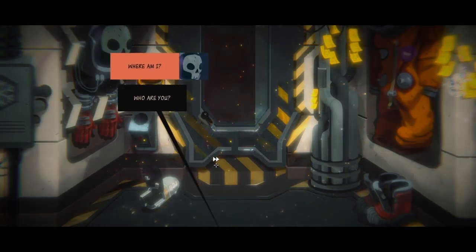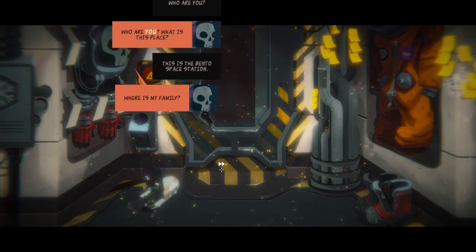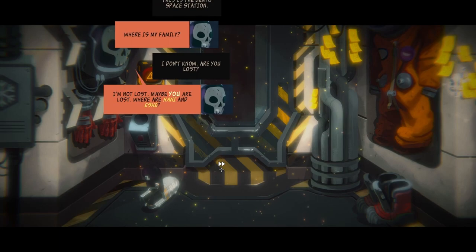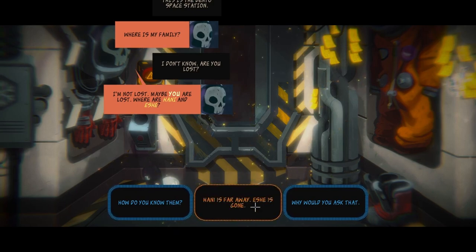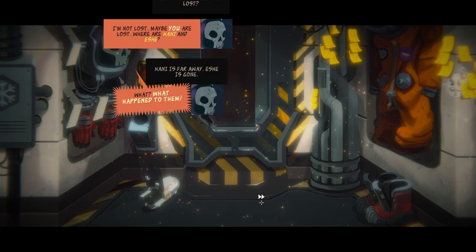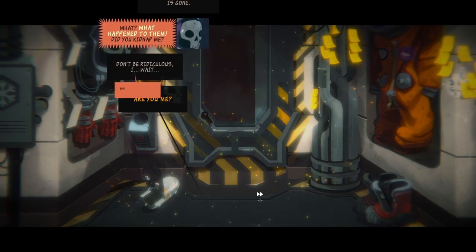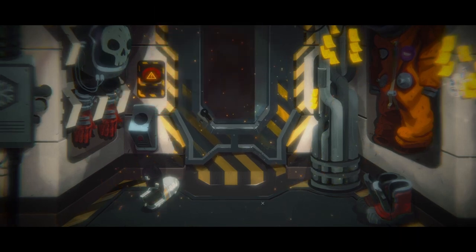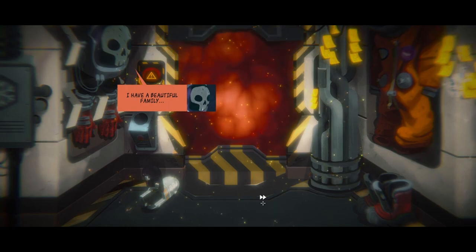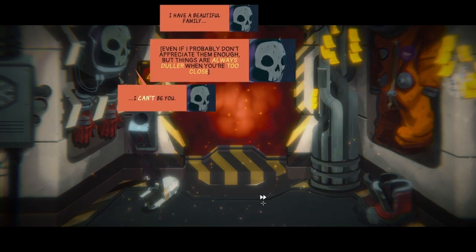Where am I? Who are you? What is this place? This is the Bento Space Station. Where's my family? I don't know — are you lost? I'm not lost, maybe you are lost. Where are Honey and Eshe? Honey is far away. Eshe is gone. What happened to them? Did you kidnap me? Don't be ridiculous. Wait — are you me? You're a lonely, depressed fool. Me? I'm happy — maybe not ecstatic, but rather content. I have a beautiful family, even if I probably don't appreciate them enough. But things are always duller when you're too close. I can't be you. I need to wake up.